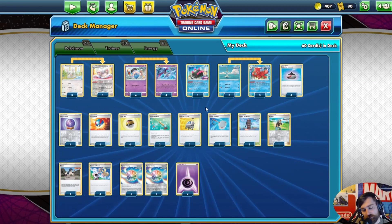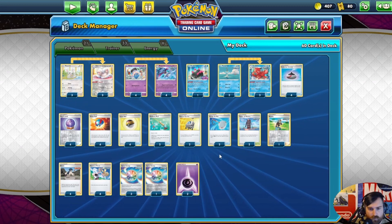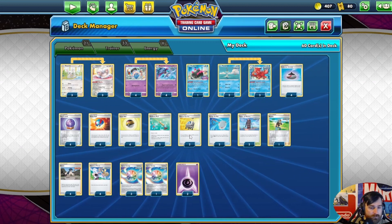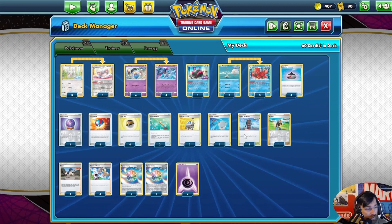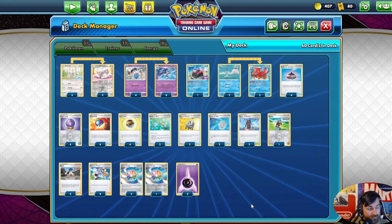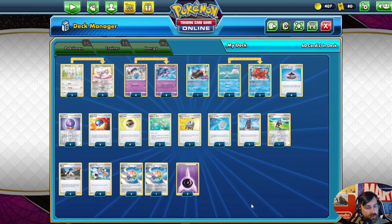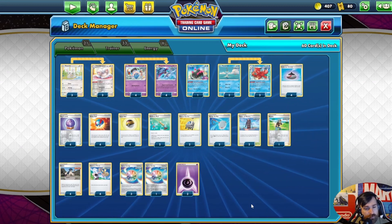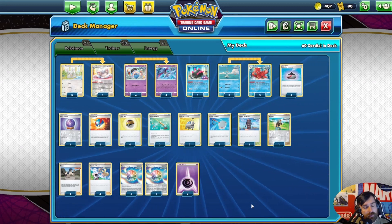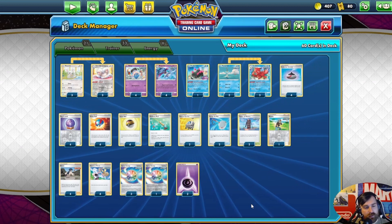You play three Octillery and the consistency package: four Evo Incense, four Fog Crystal, four Great Ball, four Level Ball, two Ordinary Rod, two Scoop Up Net, two Tower of Waters — which gives free retreat in case they try to trap an Octillery — four Boss's Orders, one Brawley since you're drawing everything, four Bruno, four Karenae's Focus, four Spiral Energy, and two Psychic Energy.